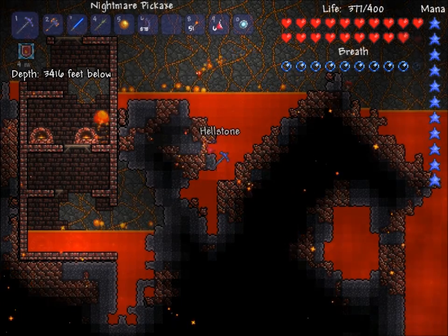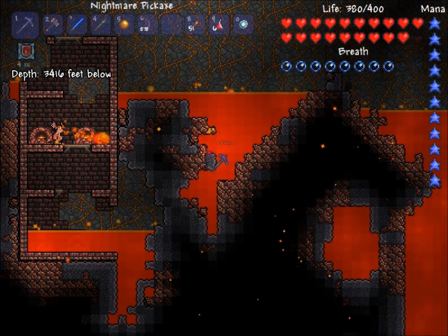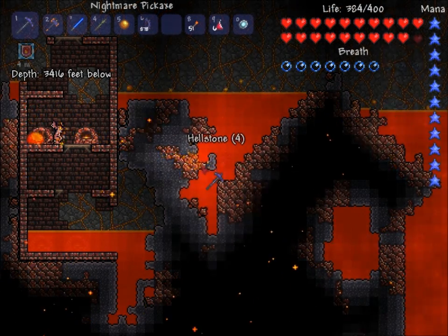The forges you can see to the left are used to craft hellstone into things like armor and weapons.